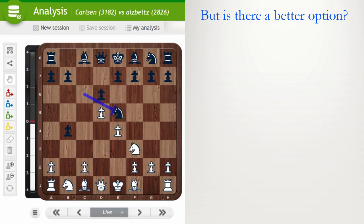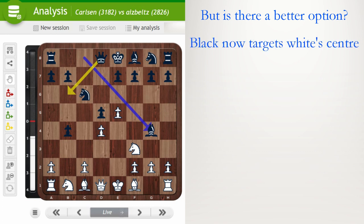After d5, you can put the knight on e5. Magnus took straight away on d5. A very bad move would be e5, gaining space in the center but giving black the option to target white's center — Queen b6 putting pressure on d4, Bishop e3, e6, Knight e2, then Knight e7, Knight f5 is coming. Black is just up a pawn and has a great position.